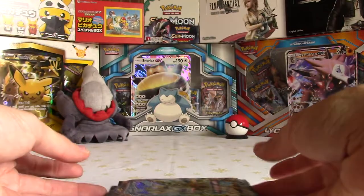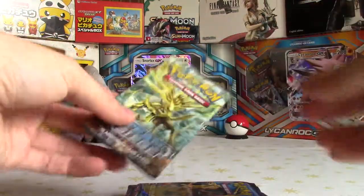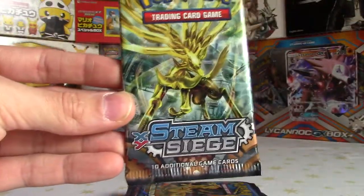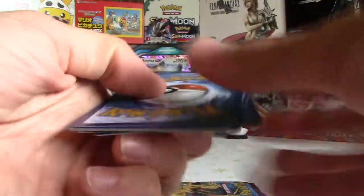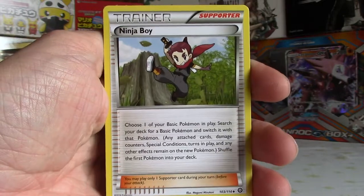It's an XY Promo 186 but it's part of the 20th anniversary boxes they released. That looks awesome! Just pop them to one side and see what I get from these five booster packs. Got Steam Siege first - can my luck be awesome in these booster packs as well? Got a code there, so leave a like, comment and subscribe if you can take that. Got a Ninja Boy - that's quite a cool support card in the trading card game, a nice tournament card.